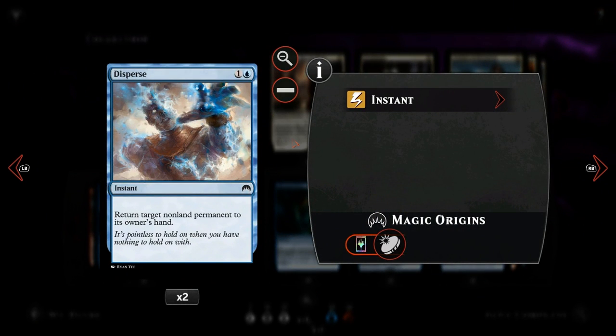Next up we have Disperse. For one and a blue we return target non-land permanent to its owner's hand. We can use this to bounce opposing creatures or planeswalkers, but we could also use it on our own Sphinx's Tutelage to save it from enchantment removal. Pretty versatile and very cheap, which is important in this deck.